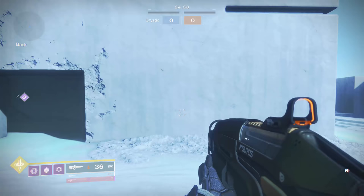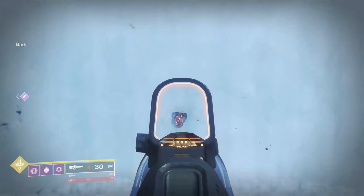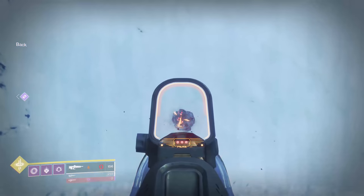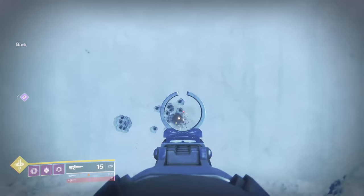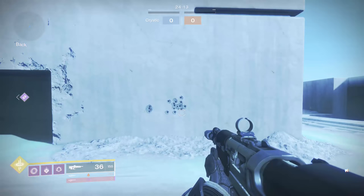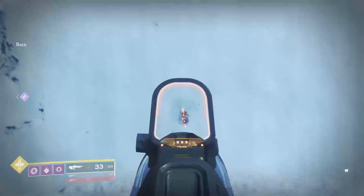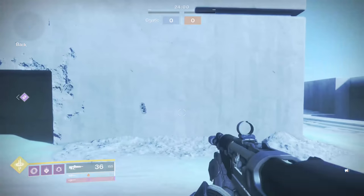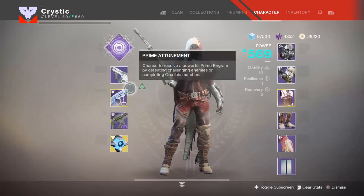The Requiem has a recoil direction stat of 55 — actually worse than the Lincoln Green supposedly — but it goes straight up, mostly, compared to the Lincoln Green. Why is that? That is because recoil direction stat actually oscillates between the stat values. If your stat value ends in a five, you'll go straight up, and if it ends in a zero, it'll go either to the right or to the left, as in the case of the Darkest Before and Lincoln Green.